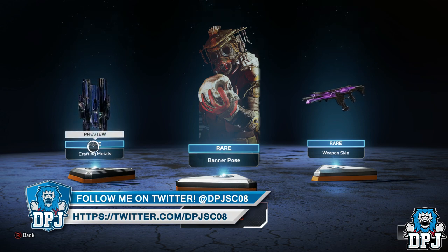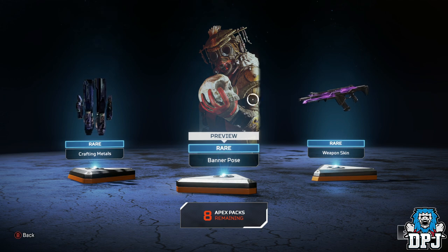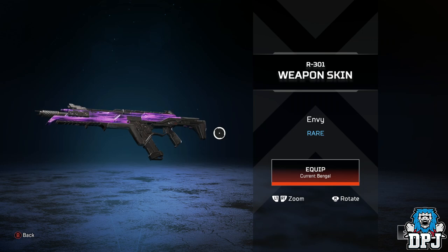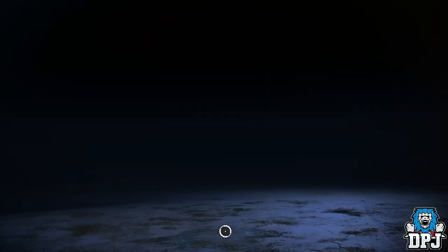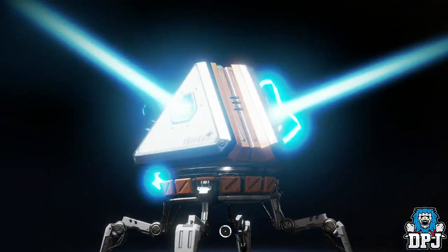We've got a rare — 30 crafting metals there. We also got a banner pose looking pretty cool, and we got a rare skin for the R301, which is looking pretty sick. I'm not going to equip any of these because I've already got a few epics equipped on weapons, so we'll check that out afterwards.